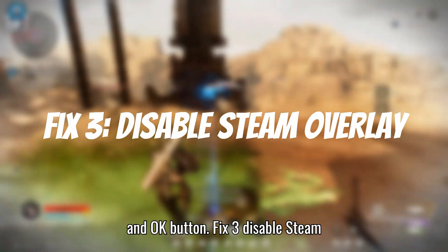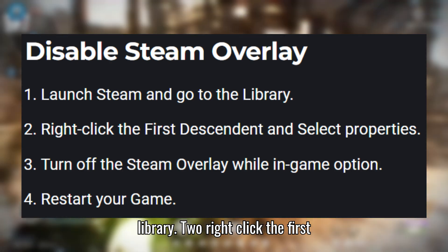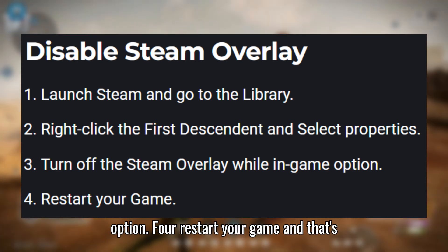Fix 3: Disable Steam Overlay. 1. Launch Steam and go to the Library. 2. Right-click the First Descendant and select Properties. 3. Turn off the Steam Overlay while in-game option. 4. Restart your game.